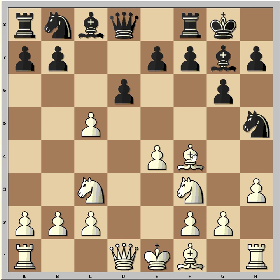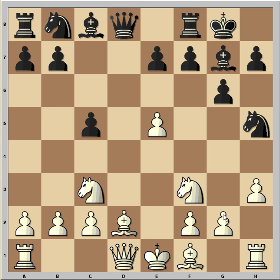Black played bishop to d2, black captured on c5, and white played e5. The idea is to play g4 and trap the knight. That's why black played bishop to h8, making room for the knight on g7.